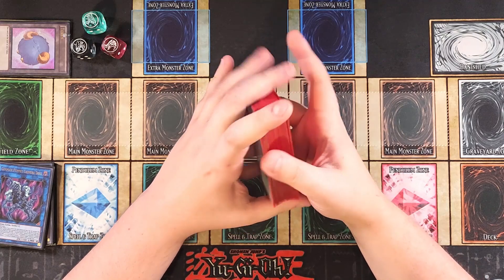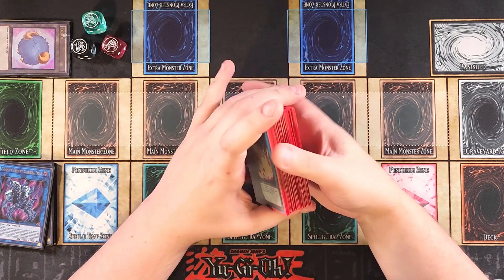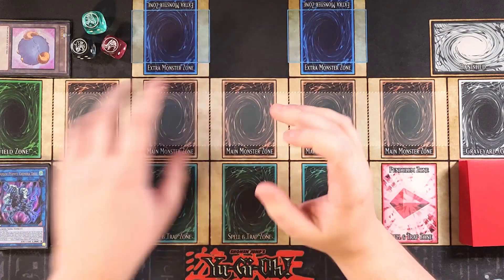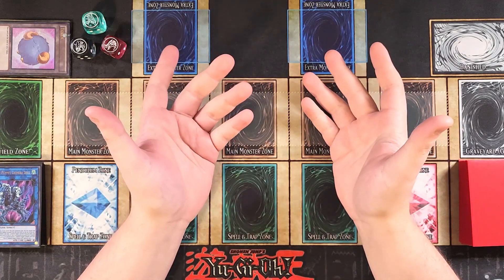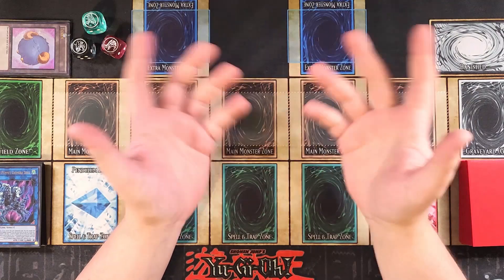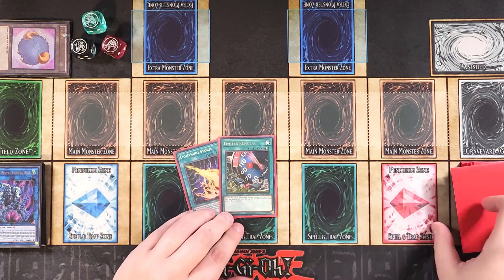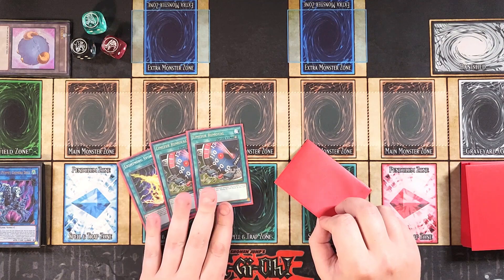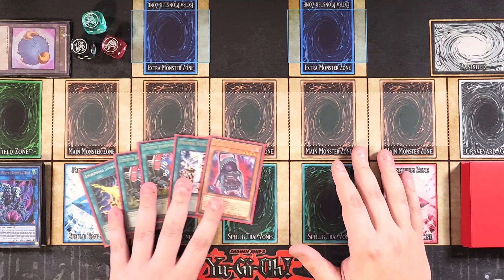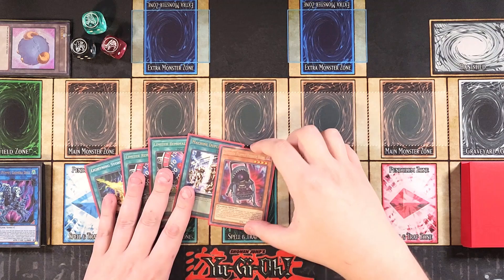So this next one we're going to do a going first test hand to show you guys what the deck can do. It doesn't establish crazy boards going first, but it's really good to just OTK your opponent going second. Even if you lose the coin toss, the majority of the time your opponent is going to make you go second anyway. And if you win the die roll, you can just say you want to go second — so you're probably going to go second with the deck anyways, which is really cool. We draw into a Lightning Storm, a copy of Limiter Removal, another Limiter Removal — this is a going second OTK hand if I've ever seen it — a copy of Machine Dupe, and a copy of Terror Baby.